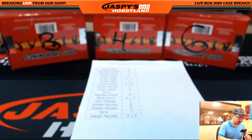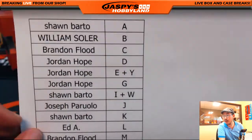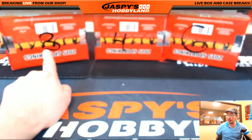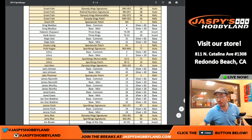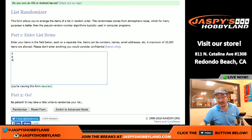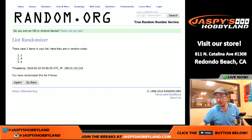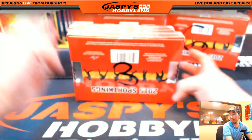All right, welcome back folks. This is two-box random first name letter break number four. There's everybody — no trades. Now we're gonna see if we're going to do box three, four, or six. Let's go to random.org really quick. Sticks with two-box set three right there, so set three. That'll be this two-box set right here.